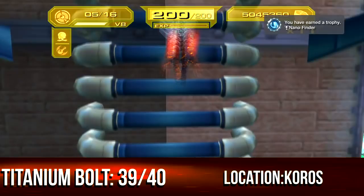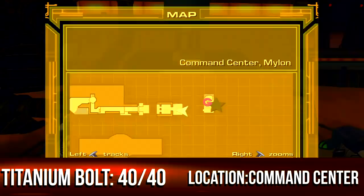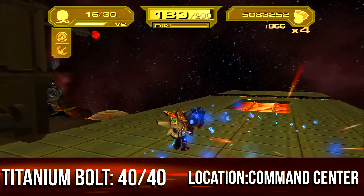The final titanium bolt is on the Command Center. Past the part where you disguise yourself as a tyrannoid, go all the way up, but before you pass that area, turn around and jump over the fence to your right — and there's your titanium bolt. If this guide helped you, please remember to like and favorite. I'm Paul, see you guys next time, peace.